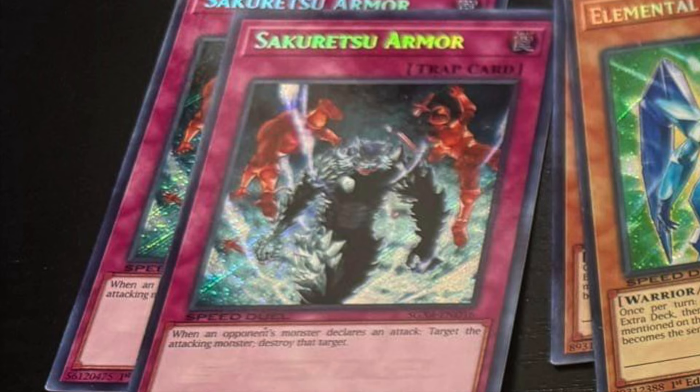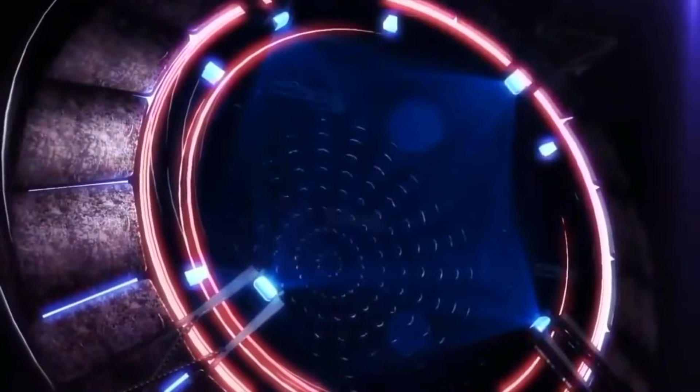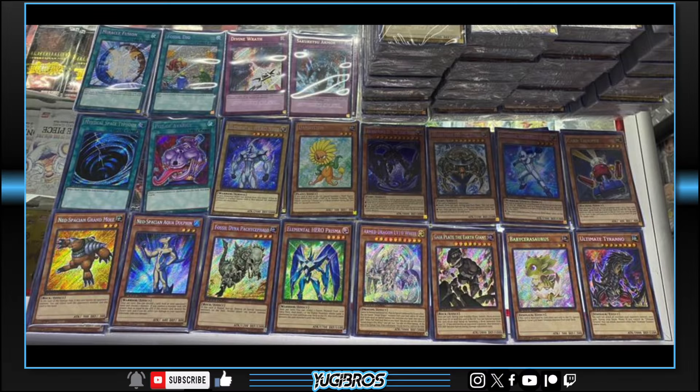Those sons of bitches finally did it! 5, 4, 3, 2, 1 — Yugi Bros! Thanks to the Facebook page Italian Yu-Gi-Oh!, we have all 20 secret rares confirmed for this new box. I'm going to go through each one, but obviously you can see them on the screen here.